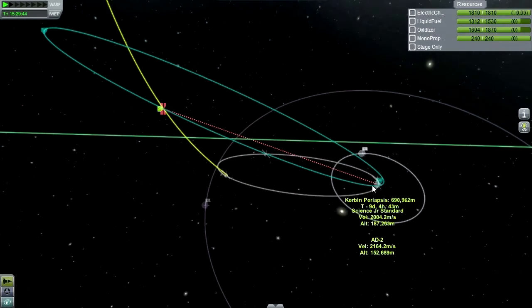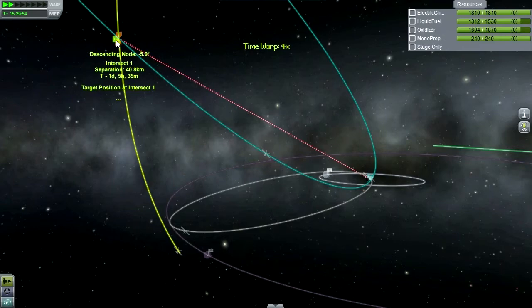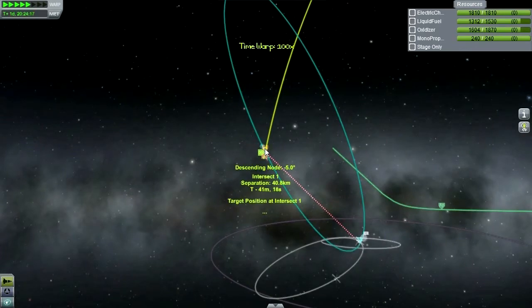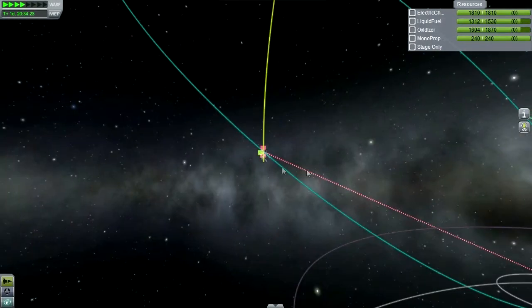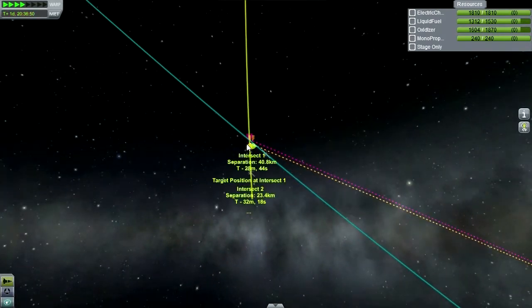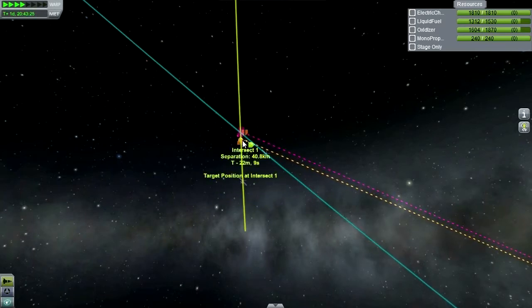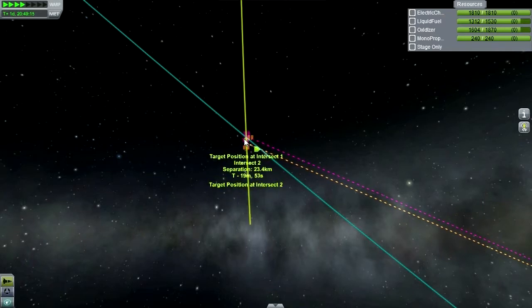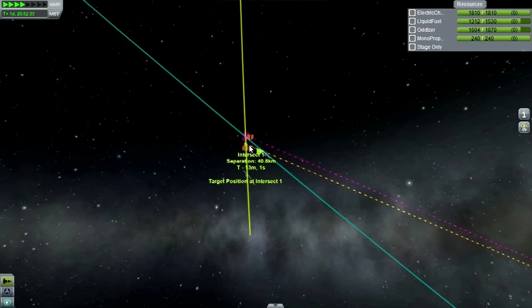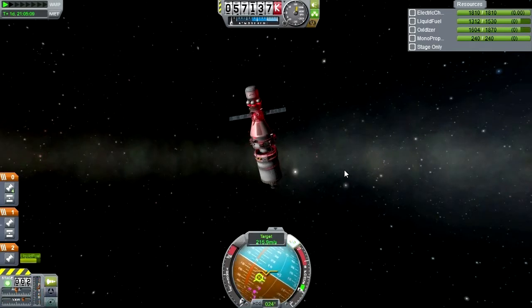I think I said one day 15 on the Science Junior Standard. Let's keep a close eye on where it is as we do this. It's on the bad end of the estimate range — 40 kilometers. I think that Science Junior is a pretty good distance away from anything important. There are two intercept points, which is interesting. Difference to target is 215.8 meters per second. Not bad at all.